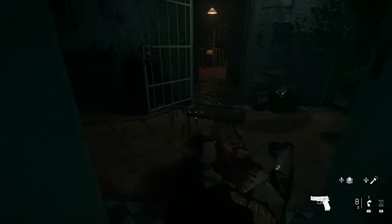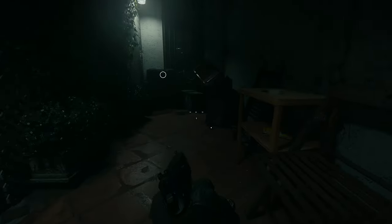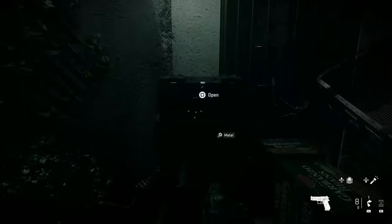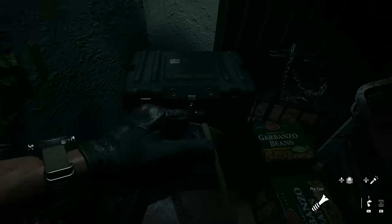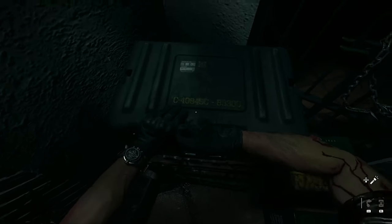Now exit the building and go to the right. There you will find a closed box that is interesting enough to pry open. Inside you will find a healing kit.